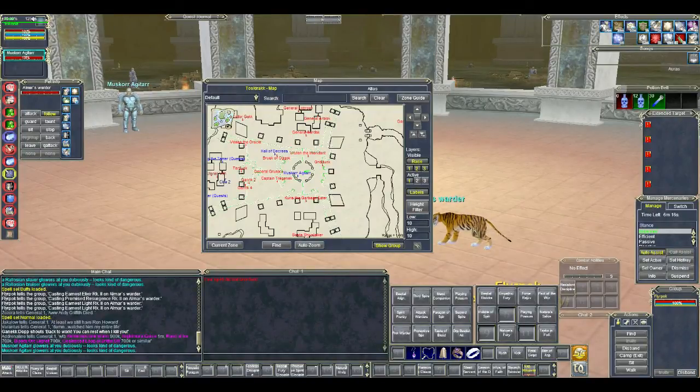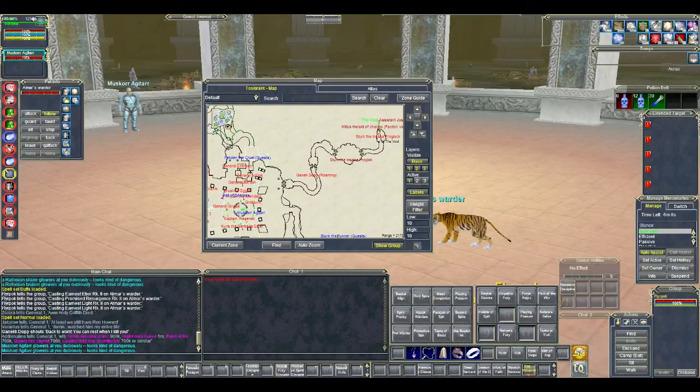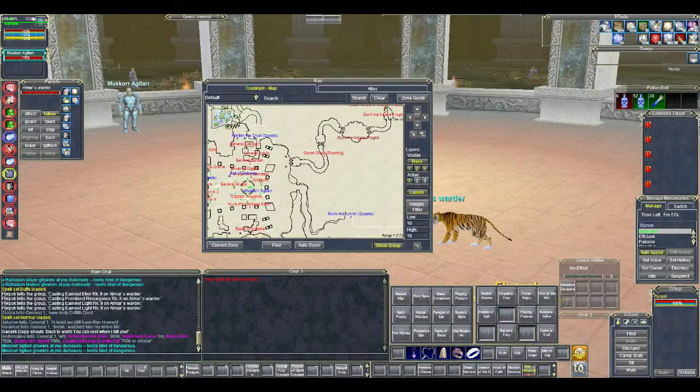Hey everyone, I am Almar of almarsguides.com and this is my Tosk Urak leveling guide video. In order to get to Tosk Urak, head to the Plane of Knowledge, hail the Herald of Bertoctulus, say 'time' which will take you to the Plane of Time, and from there you can enter the void by clicking on the portal. Once you are in the void you will be able to enter Tosk.